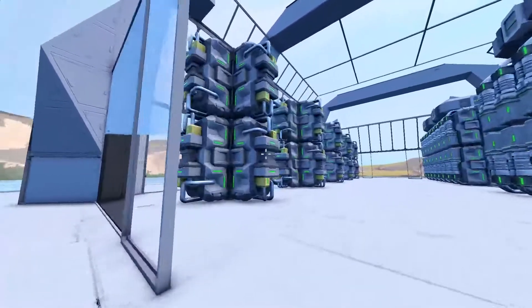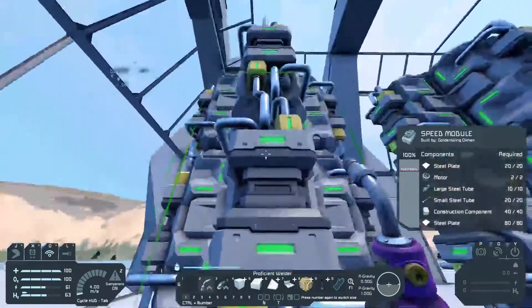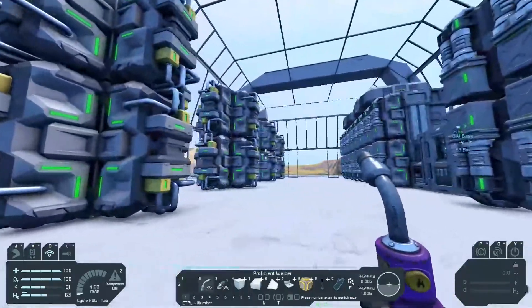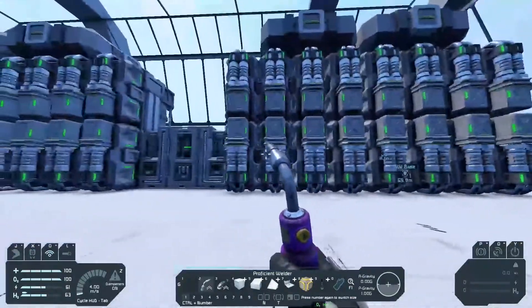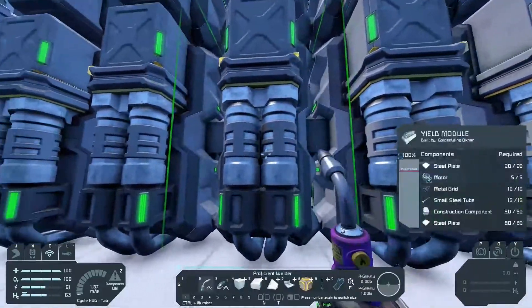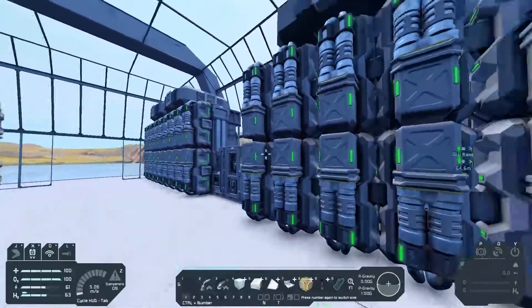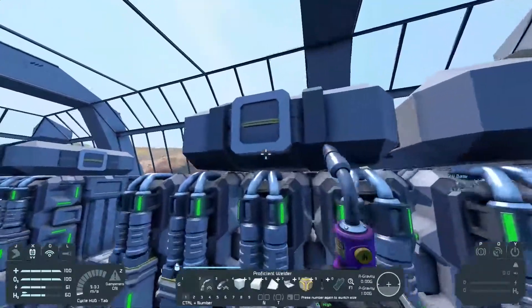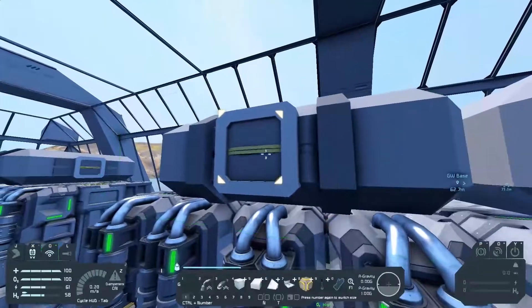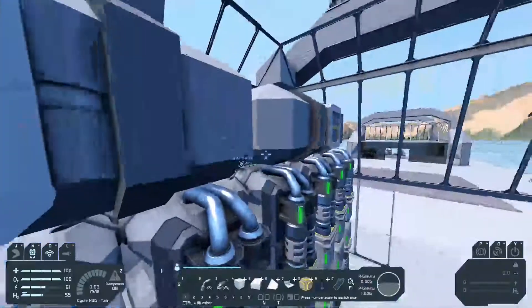I went through all of our upgrades. All of the assemblers now have speed on them all the way down, and all of the refineries have their yield modules, so they'll get a little more. And I added some cargo containers up top here for ore. That's pretty cool.